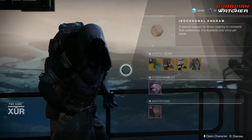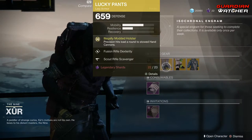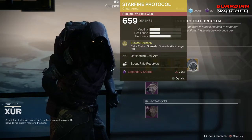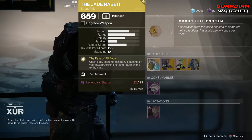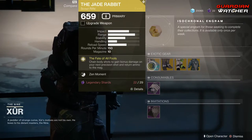Like always, we're going to start with the left-hand side. We have the weapon of the week, which is the Jade Rabbit, and it is an exotic scout rifle. Then we have the Lucky Pants for the Hunter, Dune Marchers for the Titan, as well as the Starfire Protocol for the Warlock. We're going to go ahead and start with the weapon of the week. The treasure perk on this is Fate of All Fools, which chains body shots to gain bonus damage on your next precision shot and returns ammo to the mag.